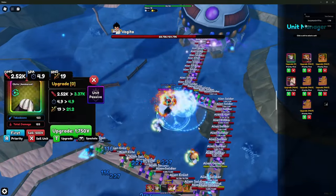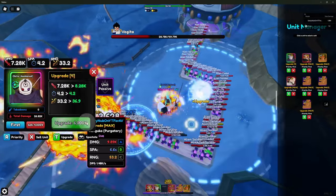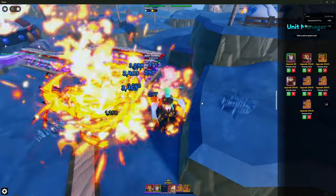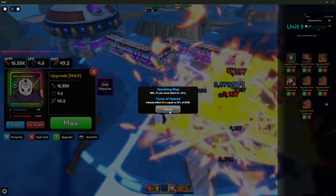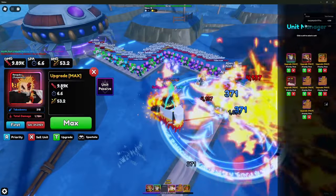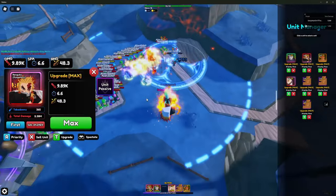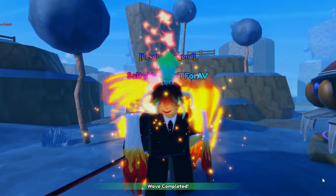Now I'm going to place down one of the Obitos and max him out alongside a fully upgraded Rengoku. Obito has flame twisters which buff burn damage, and he also causes burn damage himself — so these enemies should be getting absolutely melted. You'll want to place the Rengokus in front of the Obitos so the Obitos attack and the Rengokus stack burn on top. Obito's burn is 30% of 16.55k, and Rengoku's is 50% of 9.89k — it's a lot of stacked burn damage. Obito and Rengoku are a great pair together.